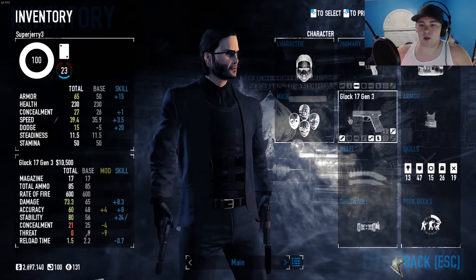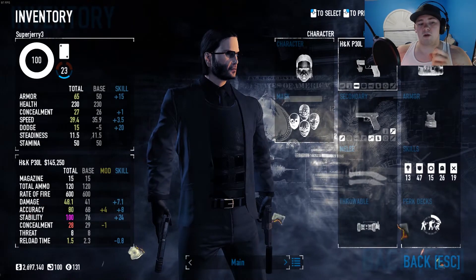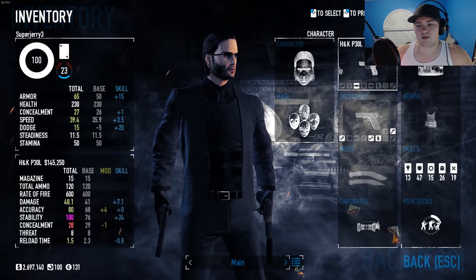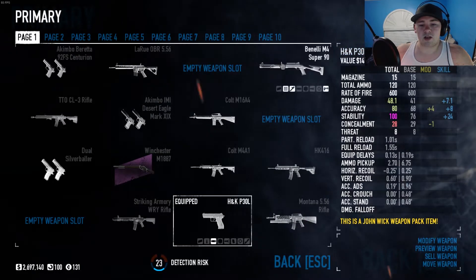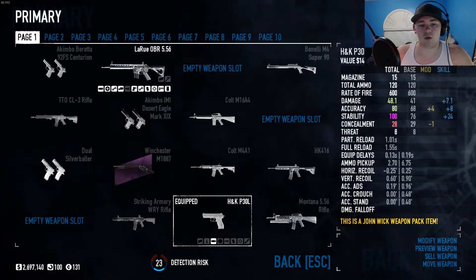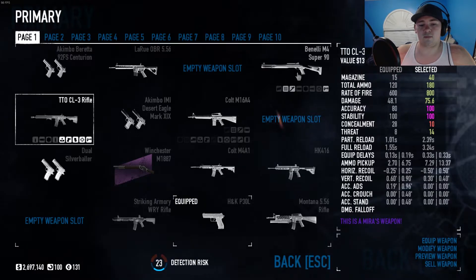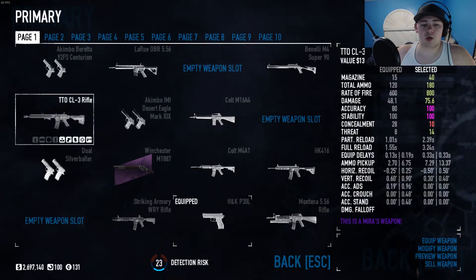I'm going to go to Inventory. One mod I have allows you to have a secondary as a primary, and there's also a mod that lets you do primary as secondary — you can use both together. I only had it for secondary as primary because I have the John Wick character. Some of the weapons in here are added in, like the LaRue OBR, the TTO CL-3 rifle which is actually the Terran Tactical Innovations — it's the TTI John Wick gun from the second movie.